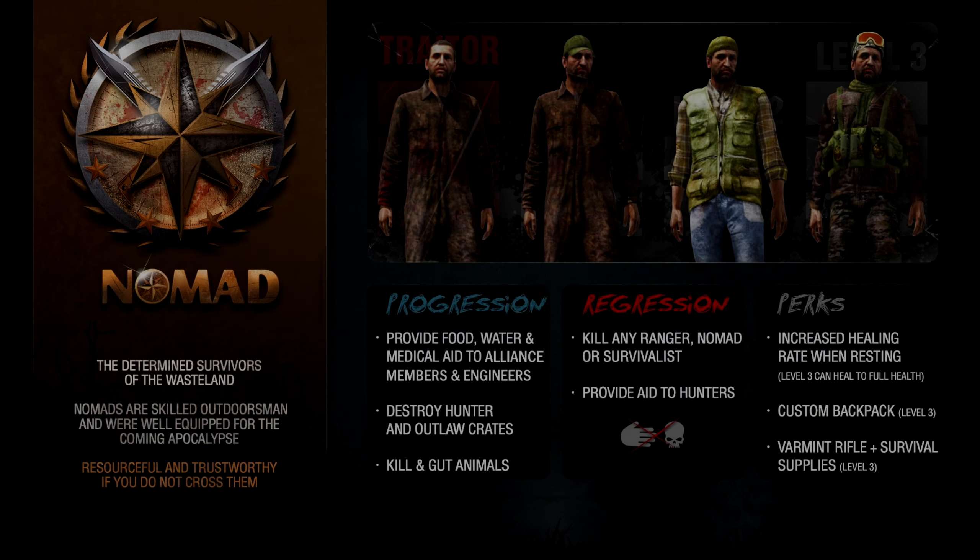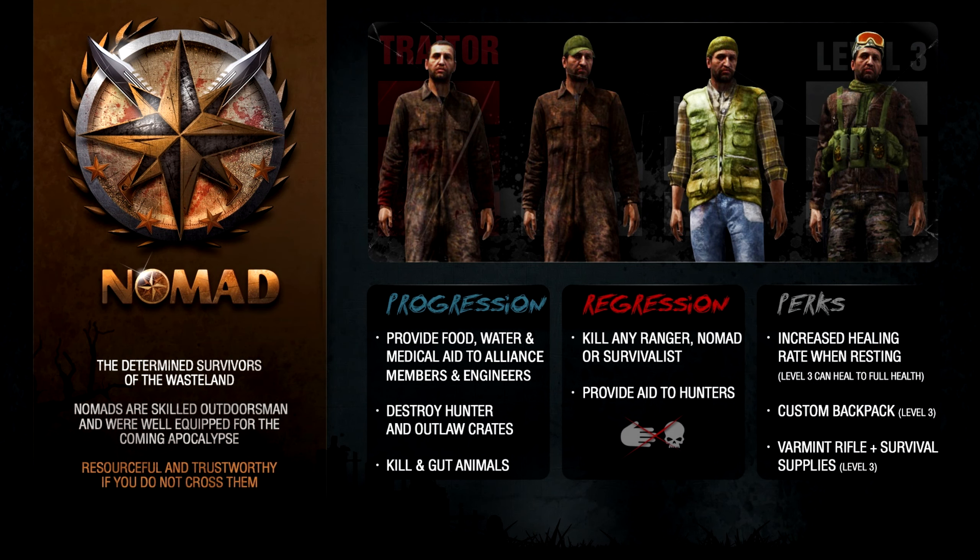Then there's Nomad — level one, two, and three as well. And then Survivor of the Wasteland, where you just wander around. Just don't kill Rangers, Nomads, or Survivors, or provide aid to Hunters. Hunters are the bad guys.